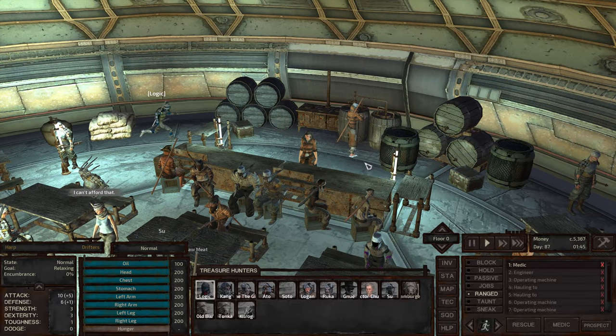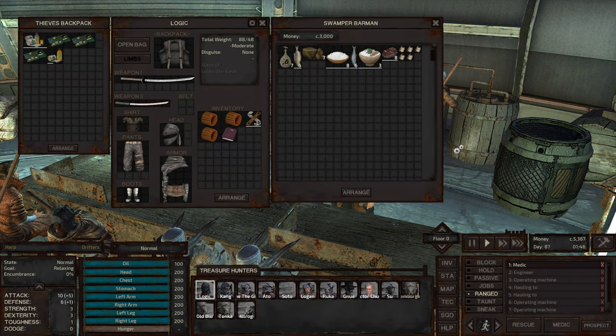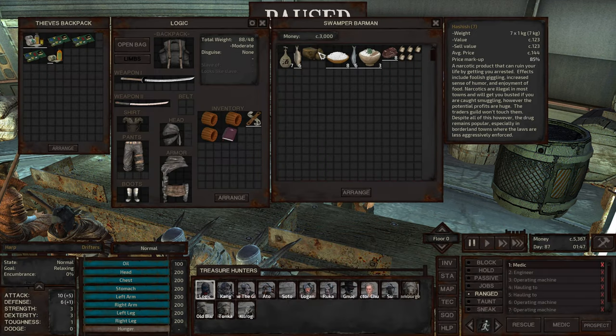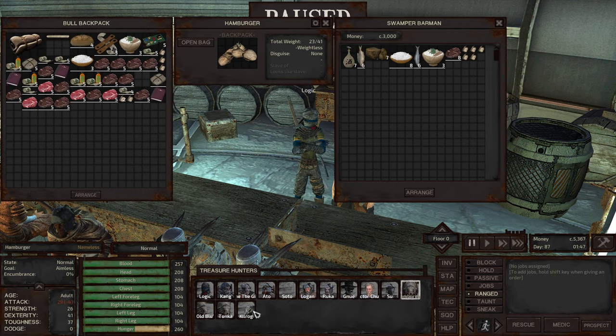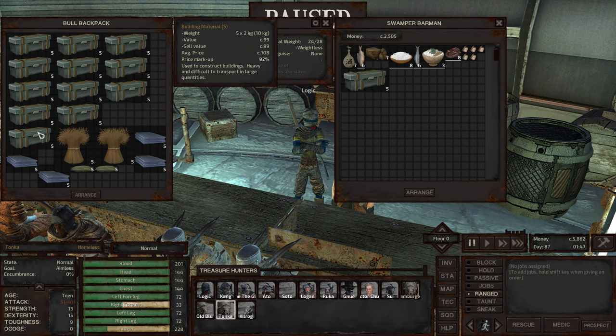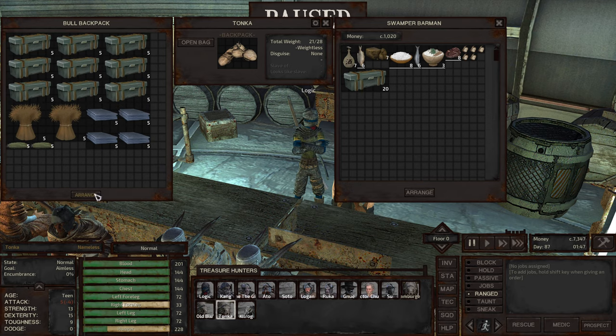Let's see if we can sell anything to this barman. Welcome to the Dancing Skeleton, best bar in the swamps — throw a cat to our lovable dancing mascot Nelly for a month of good luck and a full belly to boot. Nelly, nice sign. Let's trade. She's for sale for 123 cats each — not a bad price. I think we're going to just sell some extra building materials we have here. 7,347 cats. Excellent.